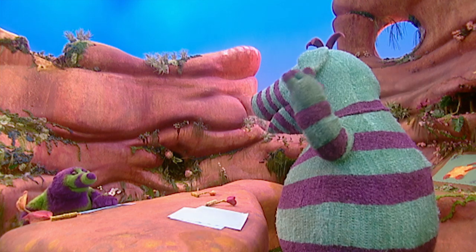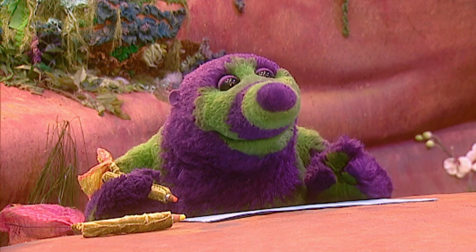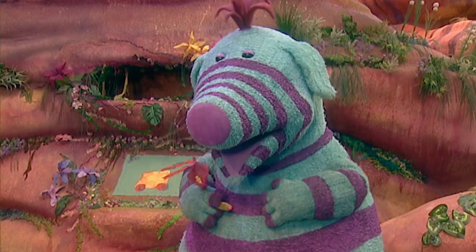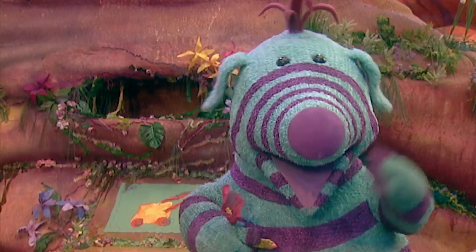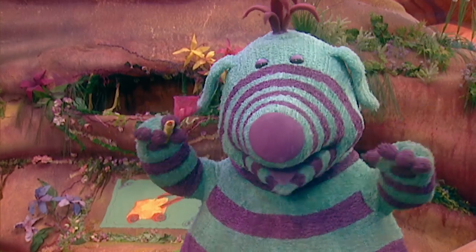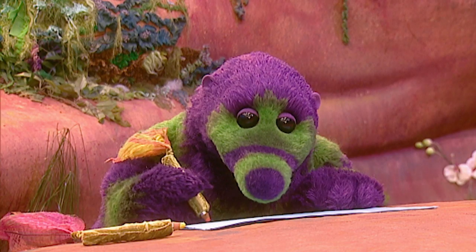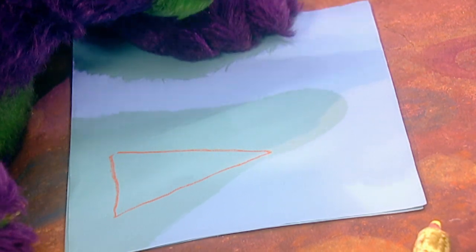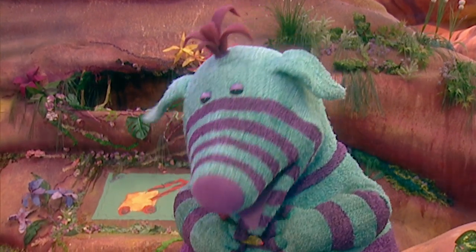Now then, what shall we do, Rolly? Let's play a game — a drawing game. Alright then, how does it work? Well, first of all, you draw a shape on one of these cards. A shape? That's right, any shape you like. Why don't I start? Okay, Rolly. There you go — there's a triangle to start with! A triangle! That's very good, Rolly.